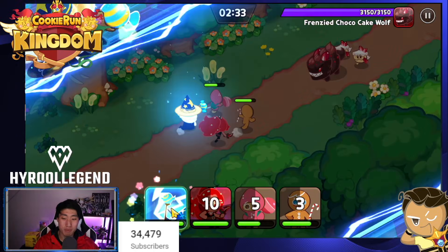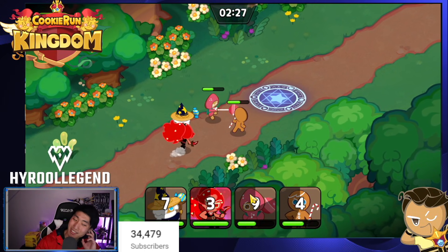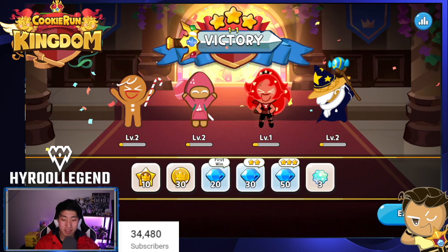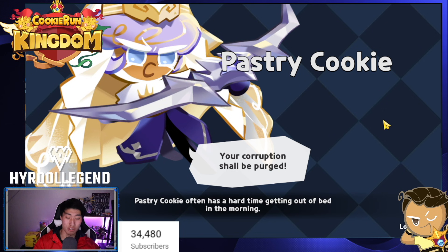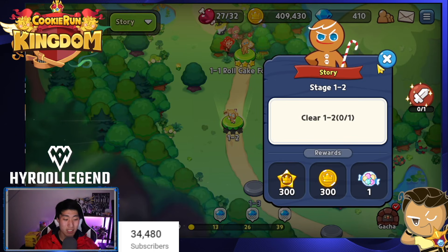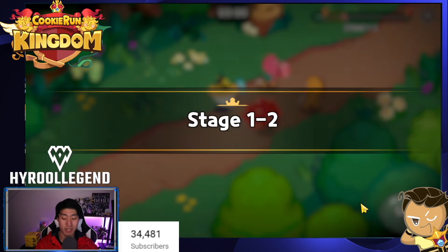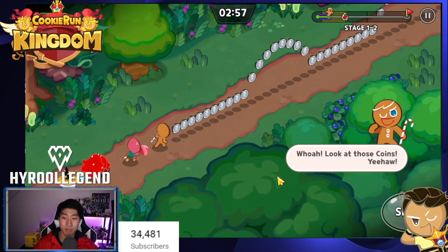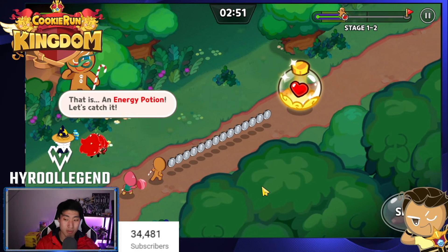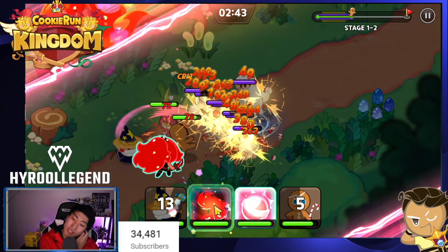Probably going to be Chili Pepper being the carry of this account. I don't know how I'm going to be able to beat the bosses. But if I get enough treasures, you can still beat this game. Also, I can build Twizzly Gummy Cookie since she can be obtained for free, and once I get her I'll build her with full crit since I won't have great crit on this account.